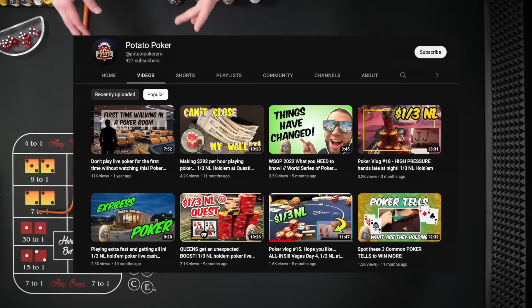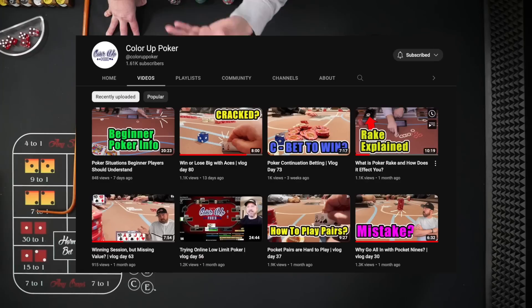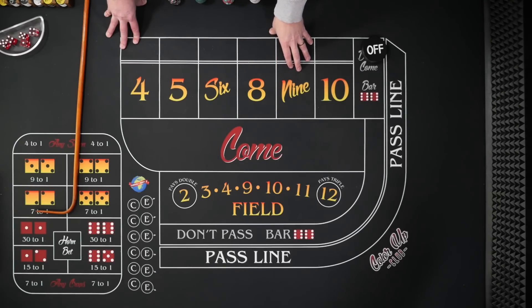Hey, welcome to Color Up. I'm here with Sean from Potato Poker. You're a poker player — what do you know about craps? I'm a craps idiot. Well, I guess we're going to learn how to play some craps. If you want to check out his channel, it's called Potato Poker. I follow it — it's one of my favorite poker channels. I started my own channel, Color Up Poker. But definitely check out Sean's. He's a lot better at poker than I am, and I'm actually here learning from him this weekend.